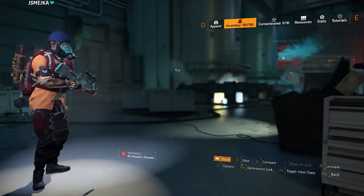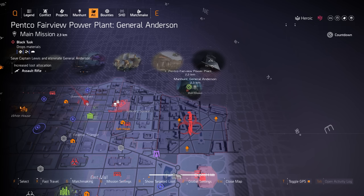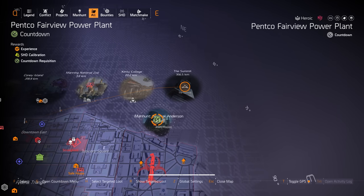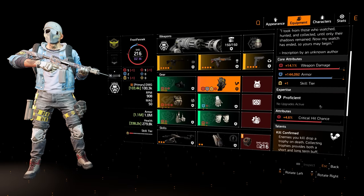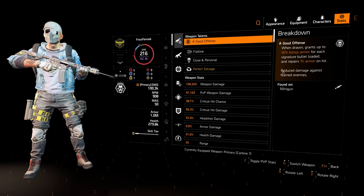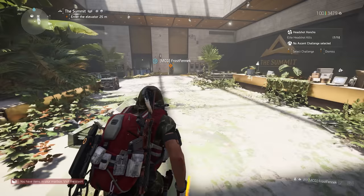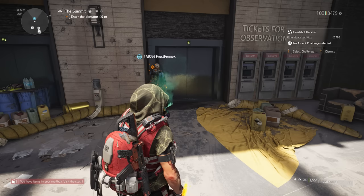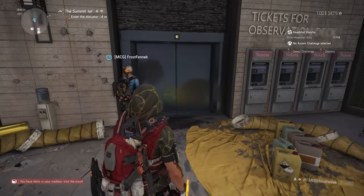Besides Countdown, the Summit works the same way and is great for solo players. A friend of mine got two Memento backpacks back to back in under 30 minutes using target loot in Summit — he's a returning player who had never had that backpack. He was also farming for the Capacitor, an exotic AR obtainable from Summit, and ended up getting that, his weekly exotic cache, and two Memento backpacks.